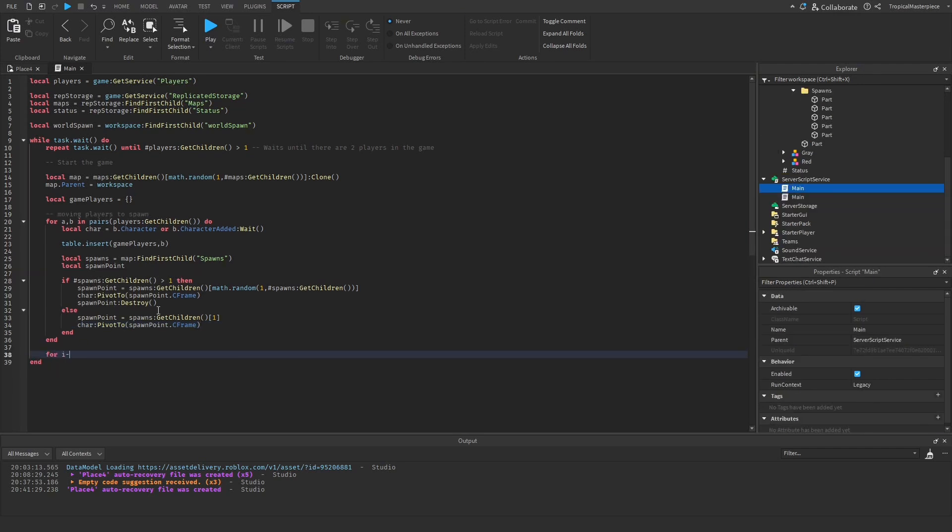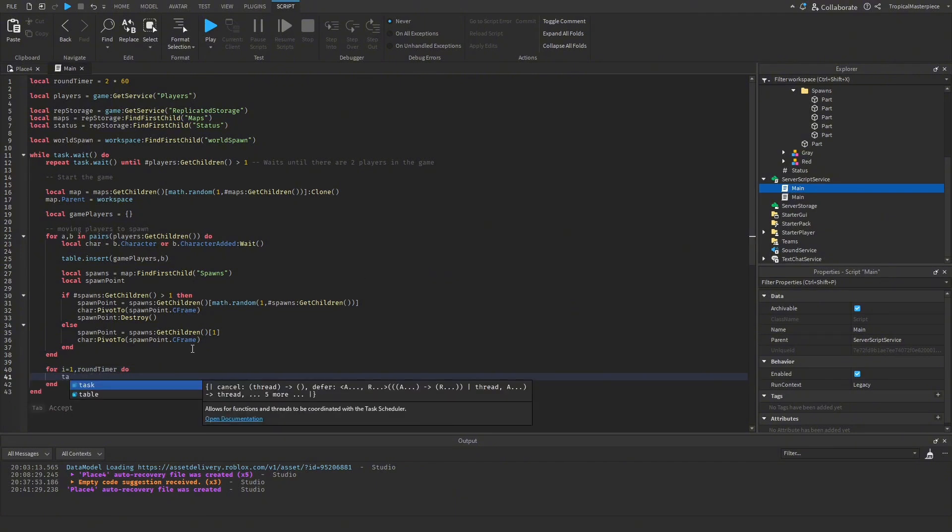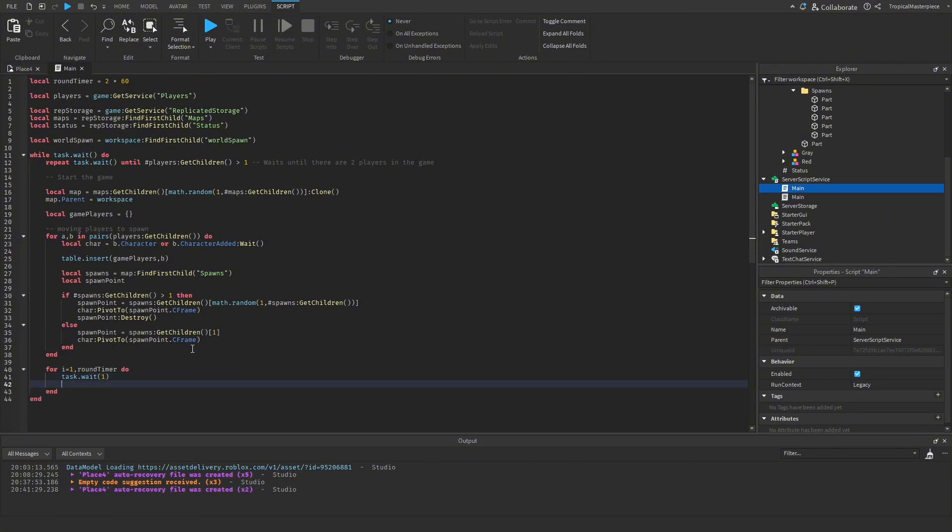Now we set up the round timer. Up top: `local roundTimer = 2 * 60` — the 2 here is the number of minutes, which you can change to 5, 10, or 100. Then `for i = 1, roundTimer do task.wait(1)` — every second we check if the number of game players equals 1: `if #gamePlayers == 1 then break end`, ending the round if only one player remains.